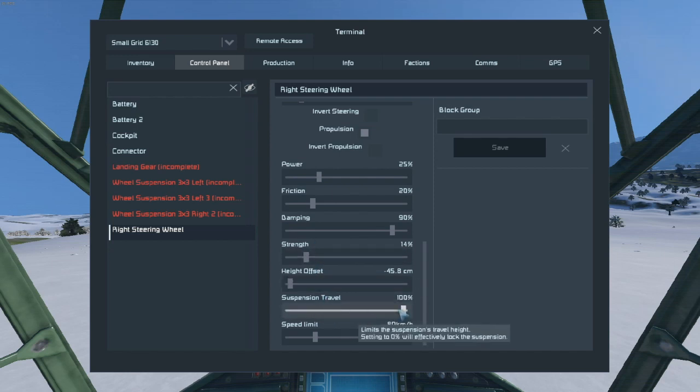Suspension travel - this shows you how much latency you have with the suspension. If it's 100%, then you can go from the top all the way to the ground.